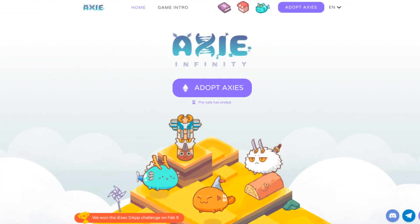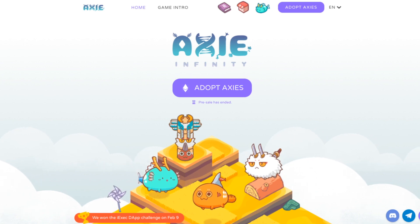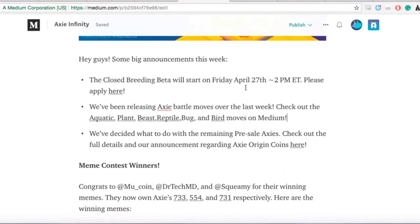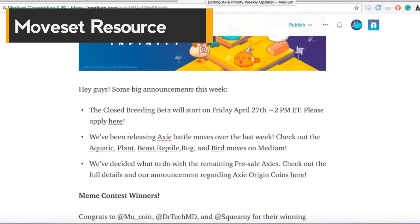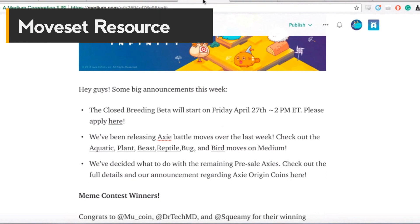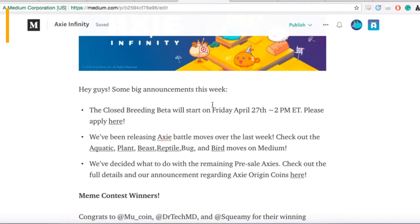Over the last week or so, we've been releasing battle moves for the different classes — those classes being Aquatic, Beast, Plant, Reptile, Bug, and Bird. So we're going to go into a deep dive, a little bit of an analysis of those moves.